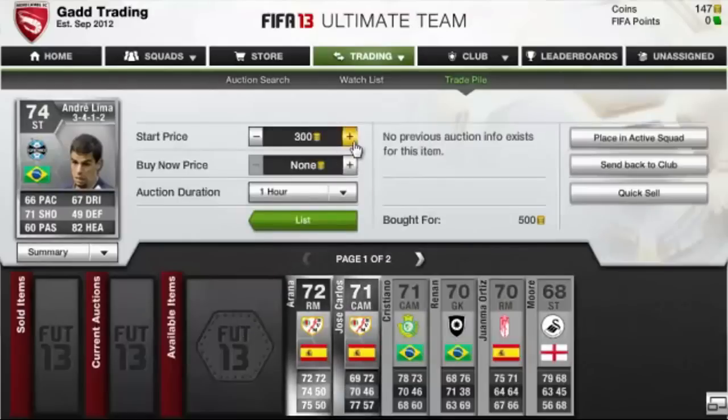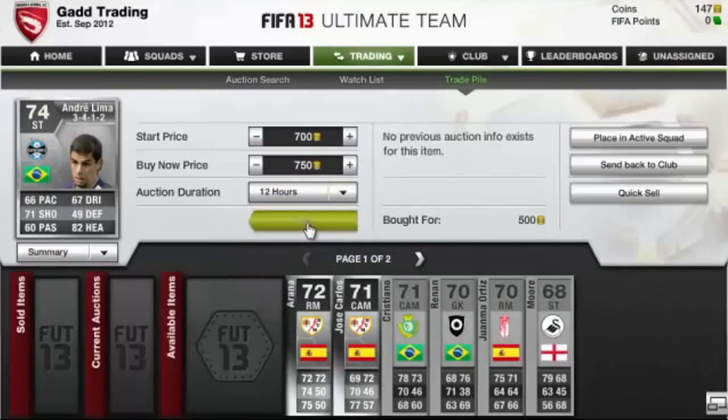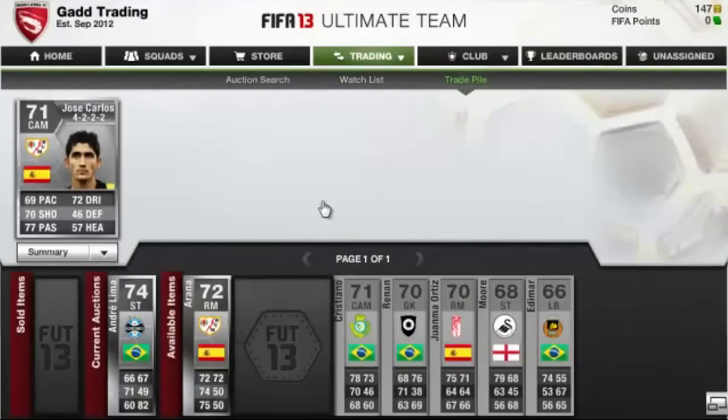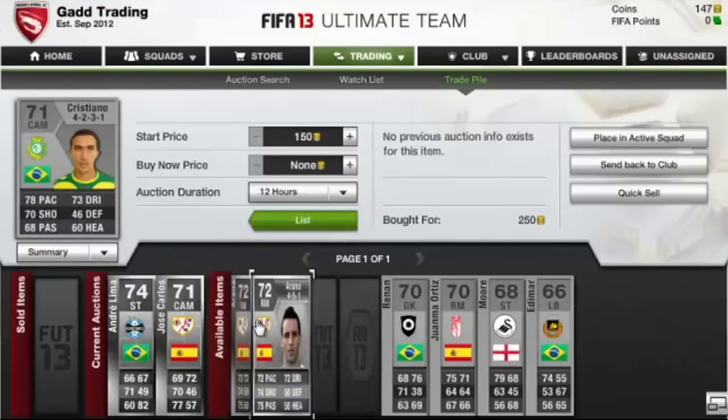We've got Andre Lima. Bought him for 500 coins, going to stick him up for 750 — get a good profit out of that. And Jose Carlos, got him for 350, absolute bargain. Put him up for 800, more than doubling my money on him.